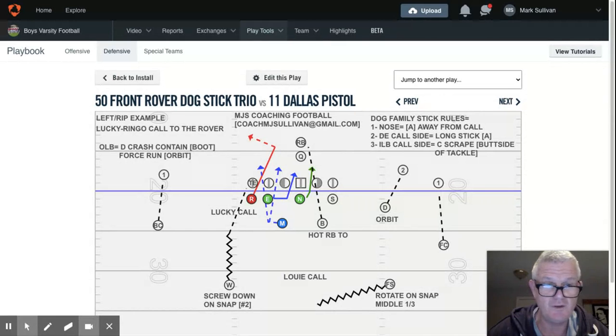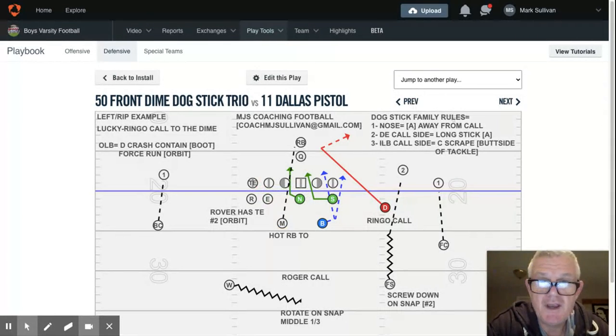In doing so, you don't rewrite the laws of Newton to have a plan B — don't make it complicated. That's all we do; we just add the stick tag to it. It only affects the two defensive linemen; it doesn't affect anybody else. The stud should be green, as it would be a five-man pressure — that's on me. As always, if you have any questions, please email me at CoachMJSullivan at gmail.com. I'll get back to you; we can set up Google Meets. That's what this is about — football. I hope you have a great day.